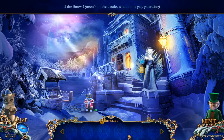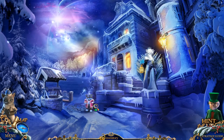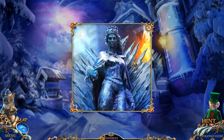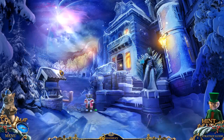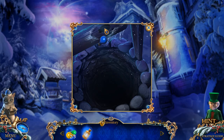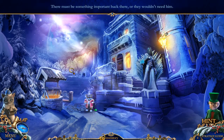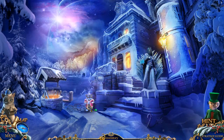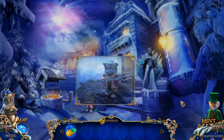Oh no — if the Snow Queen's in the castle, what's this guy guarding? It's kind of hard to be intimidated by an adorable cat, but we'll do our best. Looks like we're going to be gathering up light bulbs. She'd look just like the Snow Queen if she had a trident. Oops — I wanted to click on that candy cane. It's dark down there — another light bulb. We see something at the bottom of the well — looks like a mitten. There must be something important back there.